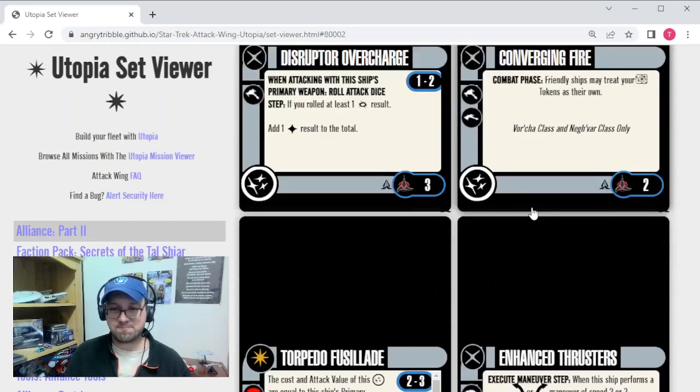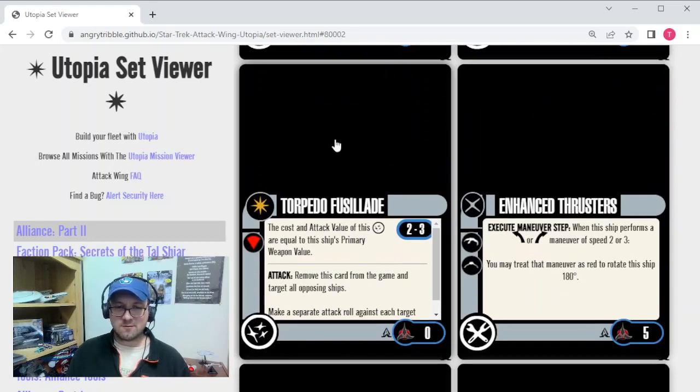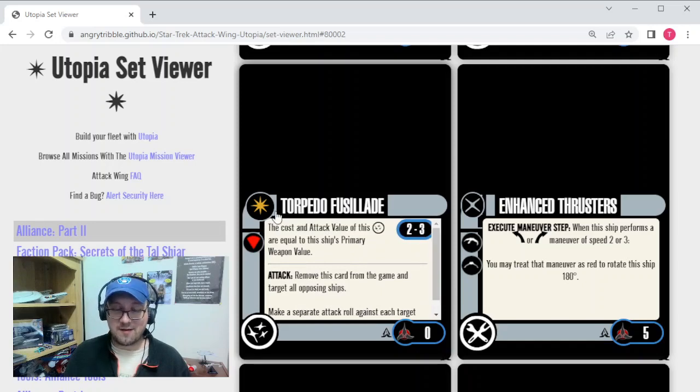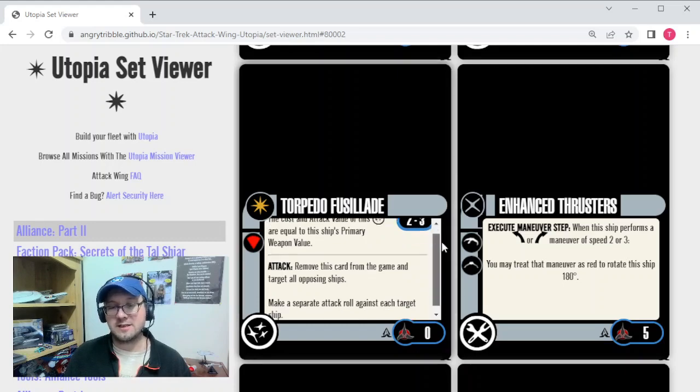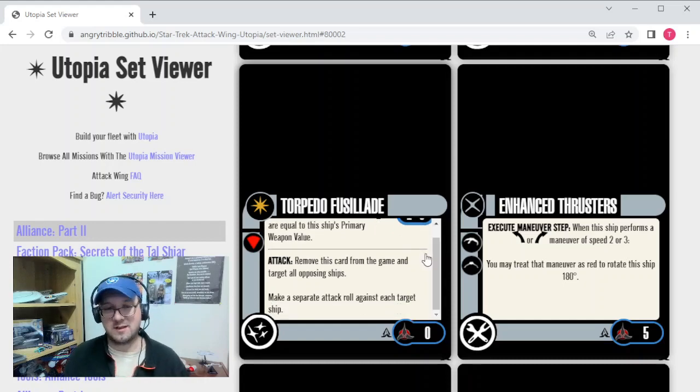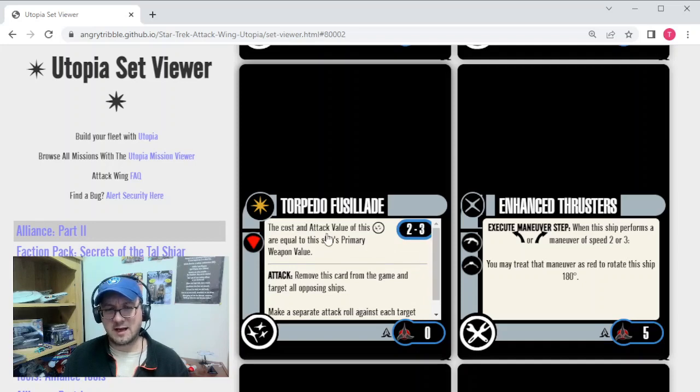The final weapon is Torpedo Fuselade. Everyone who's been in the game a while knows this one. It's going to be really nice in Alliance because Dominion AI ships often run in formation, so you can pretty much guarantee tagging a couple of ships at once. Outside of Alliance in Attack Wing, Fuselade can be a really devastating card if you set it up. It's really the only native Klingon multi-attack weapon in the game, so yeah — it's pretty solid, and I have no problems with it showing up here.